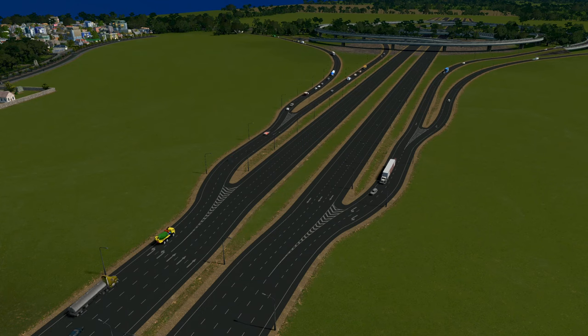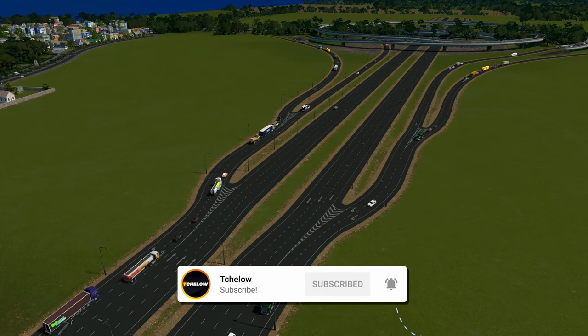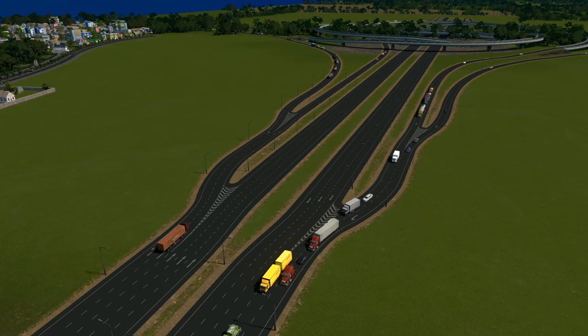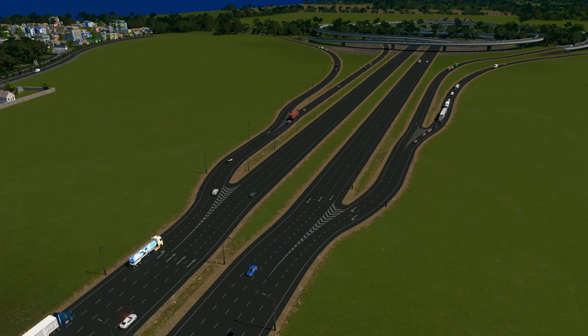The city is starting to grow and it's more than time that we have a rail network in our map. As mentioned in the first episode, this map didn't come with a train network, so we don't have rail lines or means to add public transportation using trains — especially cargo trains. But this episode will change that. The goal for today is to get a train network going and working in our favor.